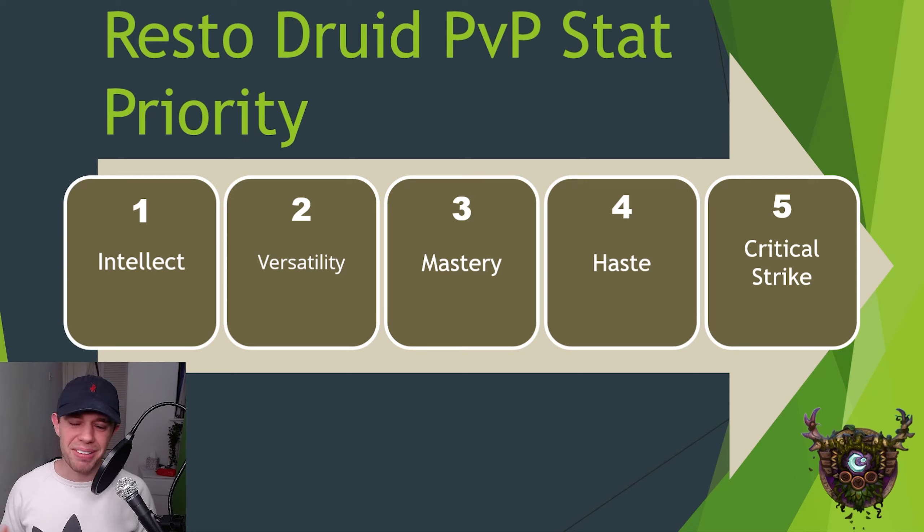That obviously being our ally, and generally we're just putting loads of them on our targets anyway. Considering that there's usually, especially in Arena, hardly anyone in there compared to a Raid, it means that we can get a lot of HoTs up on the people that are actually around us, whereas in Raid we struggle getting it up on everyone. After that, it's Haste, and then Critical Strike.